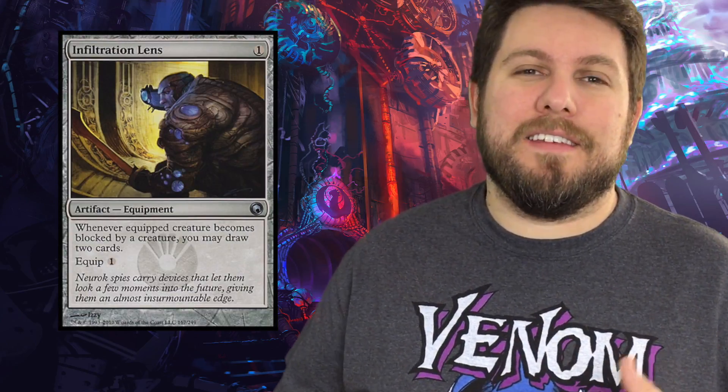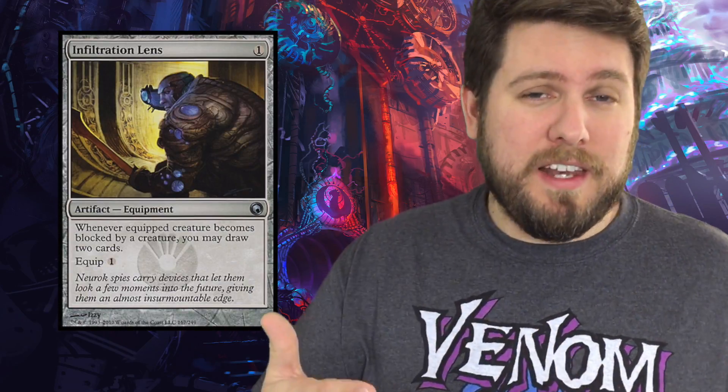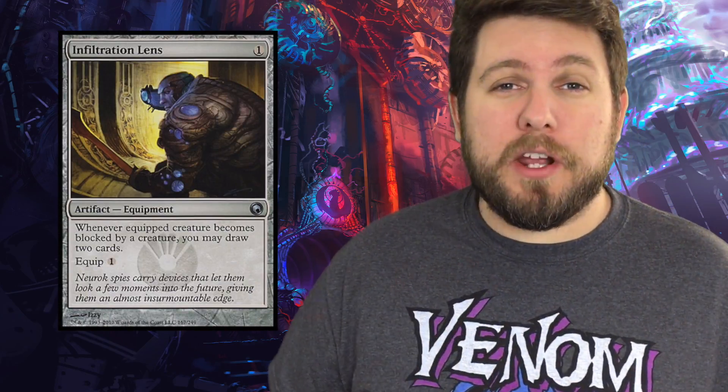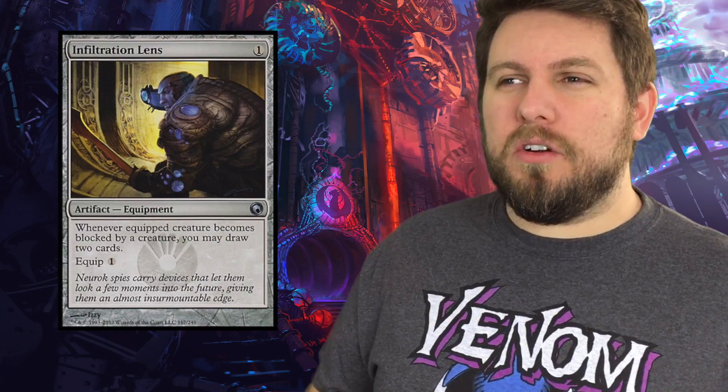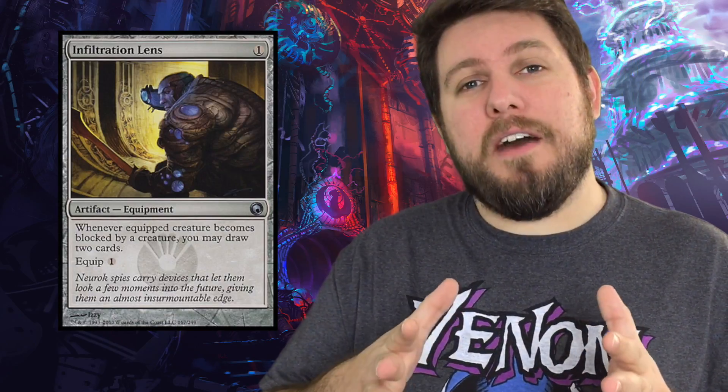The first one is Infiltrator's Lens. Equipping this to a creature that has a good damage-dealing ability is always a great way to go, because it makes that instinct to block more of a 'do I really want this ability, or do I really want to deal with the two extra cards that my opponent's going to be drawing?' It really allows for a minimal damage ability to go through more often, especially if you're on a creature that doesn't deal a lot of damage.